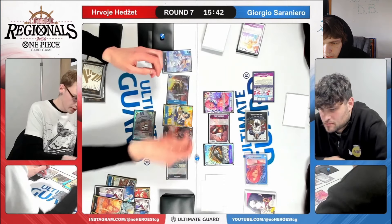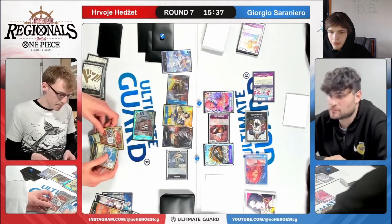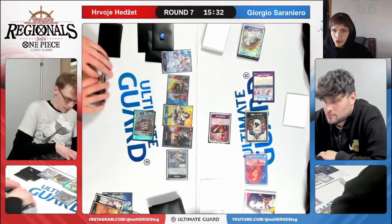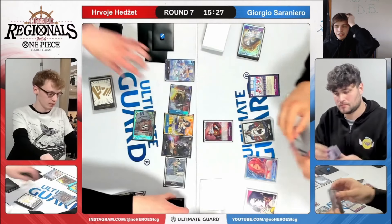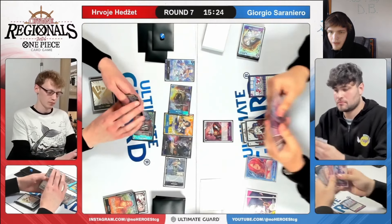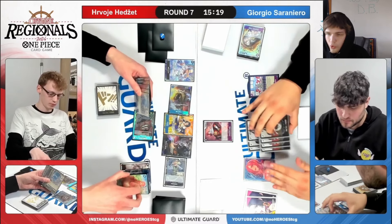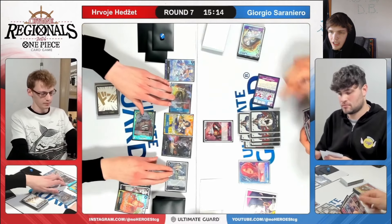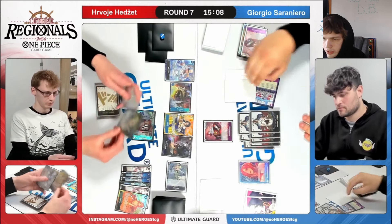Wait, does Ice Age only do 4? I thought it did 5. Whatever — now go for that. I guess that would make sense for it to be at 2 if it's 5, never mind. So they go ahead — Helmepo minus, Rob Lucci, there's a reason why they got second place at Nats and second place at Worlds, you know — you're not going to do that being horrible. Now they go ahead and use the Stage card, discard, look at the top 3.